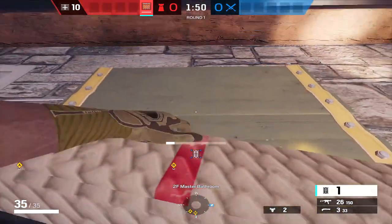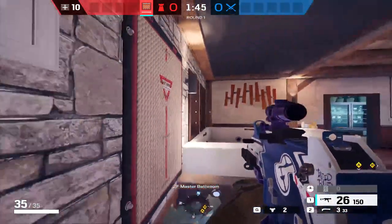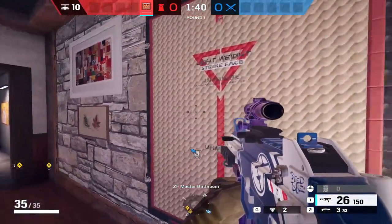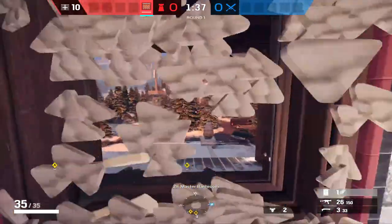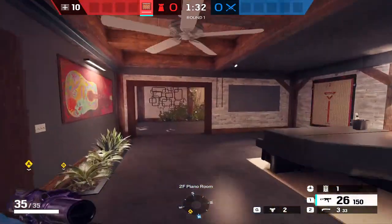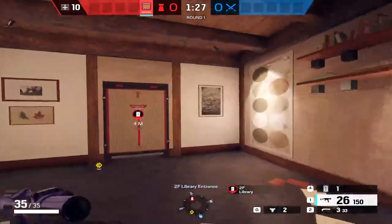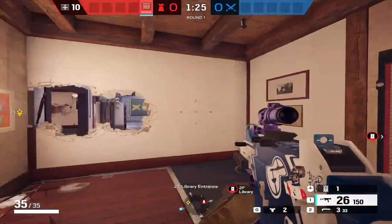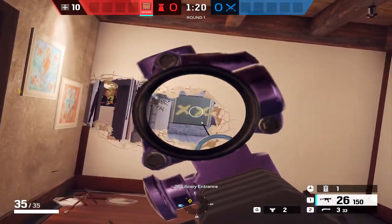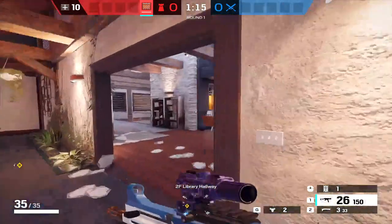This last castle placement is a little different. Sometimes I'll put it in Bathroom depending on how they've been pushing other sites and if we go to site first. It just protects a weird angle from being attacked, and in solo queue games, randoms aren't going to tear it down as easily. Same with the one in Library — if you have the reinforcements, do all three of these walls so you can have someone playing in that little closet for Library and on that big window, so if they try to jump in they can't do so easily.